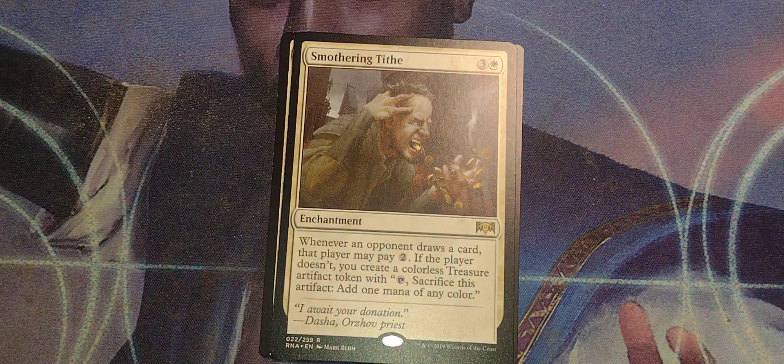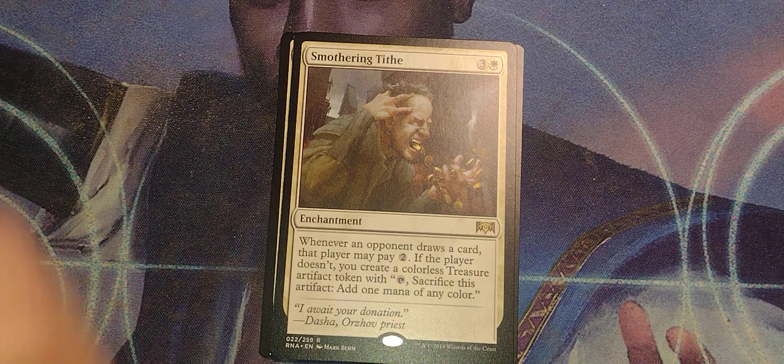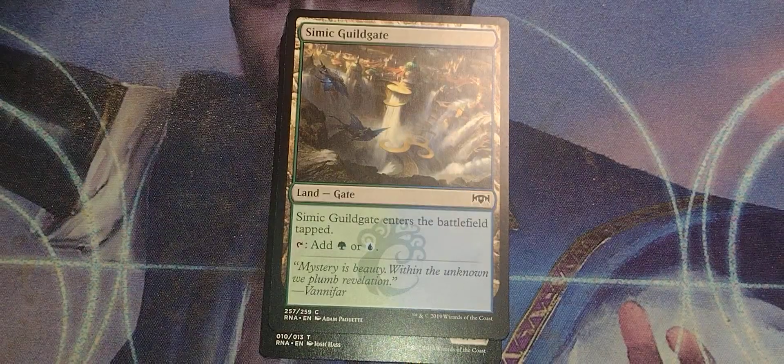Smothering Tithe. Three and a white, enchantment. Whenever an opponent draws a card, that player may pay 2. If the player doesn't, you create a colorless treasure artifact token with tap, sacrifice, add one mana of any color. That's pretty good.